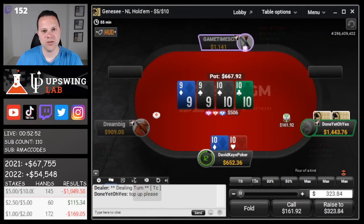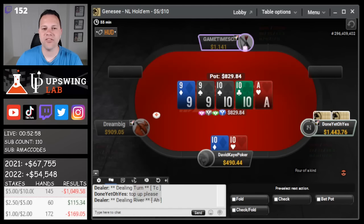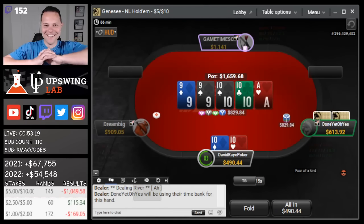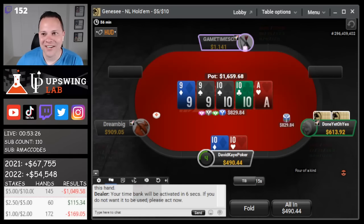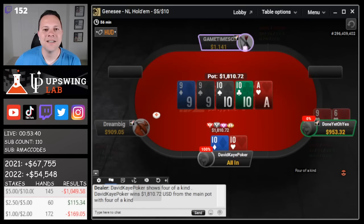He bets super small, just gonna call. Ace river — please have aces full, this would be hilarious. Especially because I'd be able to slow-roll him too. Yes, we get to slow-roll Dom with quads! If he has 9s this is gonna be hilarious. I love it — I love that we finally get a chance to slow-roll Dom, and it's at 5/10. I want him to say something in chat like he thinks I'm in the tank. He had 9s — he had a 9. He's not gonna be too thrilled about that one.